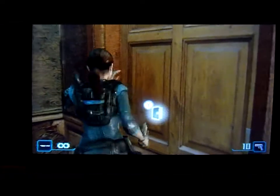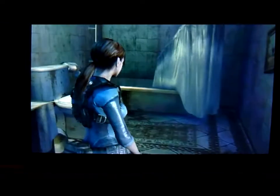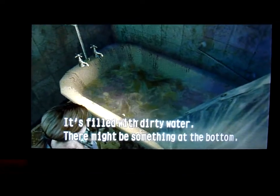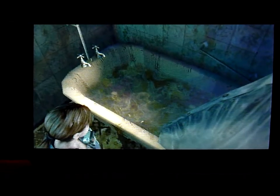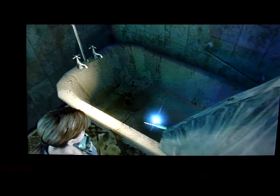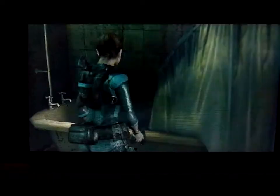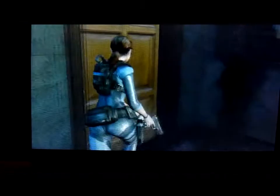I'm going to try and get through this one as quickly as possible. Jill is trying to get out of the room — she's stuck and won't be able to leave until she does a few things. At the moment she's looking in a bathtub. I'm going to drain the bathtub — there's something in there: a screwdriver. I'm going to pick that up. And as you can hear, there's a bit of noise going on in the background.